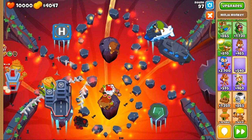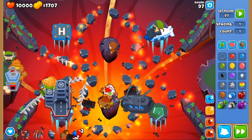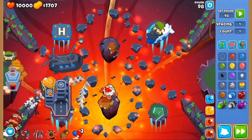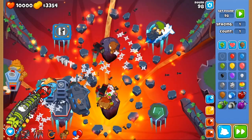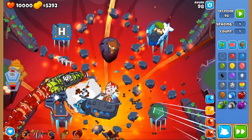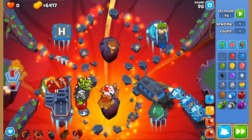Now I'm at 98. It's dealing with the first few ZOMGs fine, but once everything starts getting stacked on top of each other, there's just no way. And I don't have enough money for Shattering Shells, but I'm leaking so many lives that it just seems impossible.